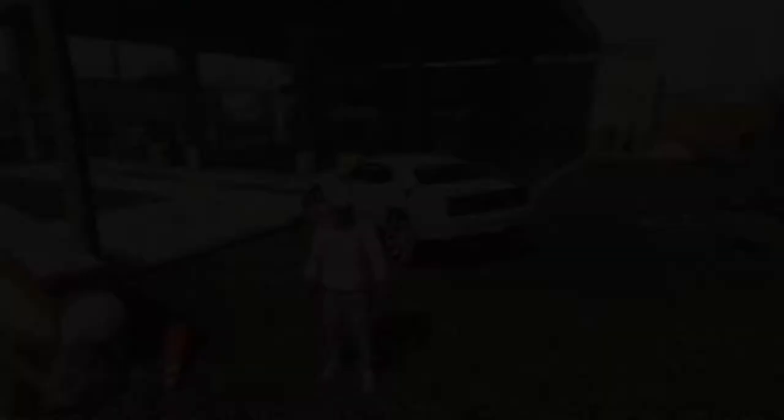Go down to Franklin's Trap House v.02.xml, hit that, then go to Load Placements and hit Load Placements. It's a pretty big file - if you have a low-end PC, RIP. If you don't, it'll take about a minute and a half. I'm gonna let y'all see in real time how long it takes on my PC.